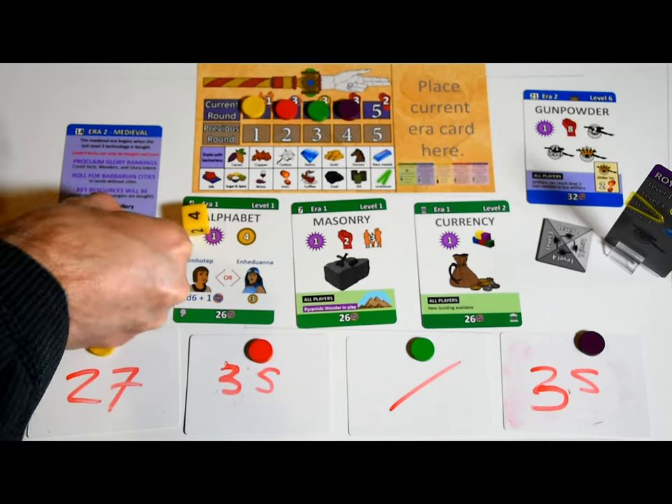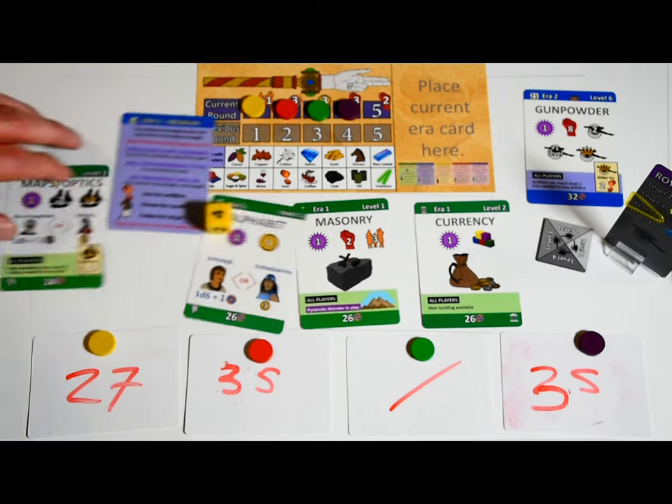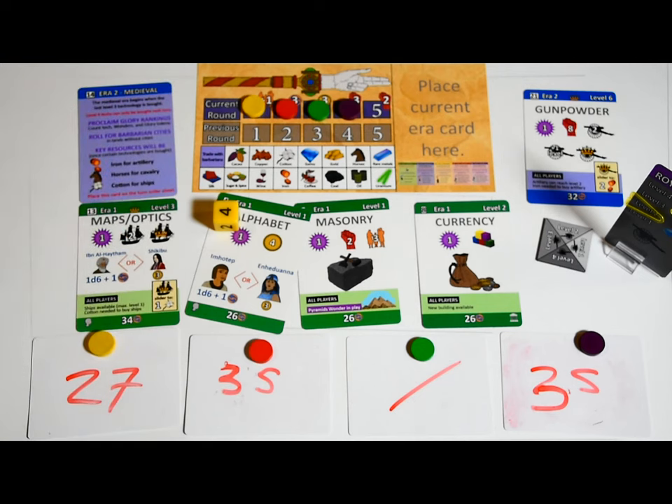After a while, you will trigger the beginning of a new era — follow the steps on the card, and keep in mind that any technologies from the new era will only become available during the next bid for technology phase. For time-constrained players, the end of an era is a good time to end the game, but first you'll need to complete the two other phases of the acquisition stage.